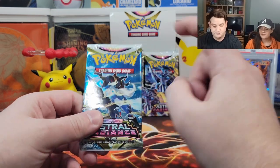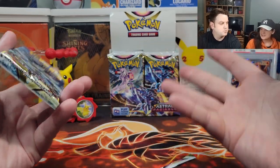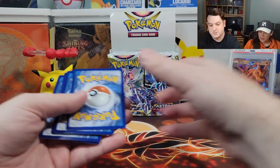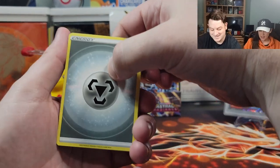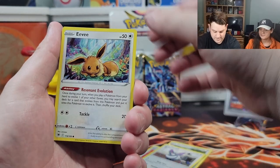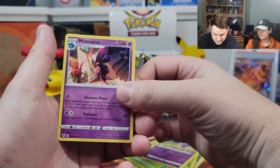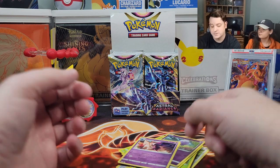Pack number two — heart of the cards, bring that energy! I'm going to try for Greninja. It's palpable. Water for Greninja, please make it happen. Hisuian Heavy Ball, Purugly, Eevee, Heracross, Teddiursa, Mantyke — I like this art a lot — Scyther, reverse holo Drifloon, and a non-holo Mismagius. Dud, dud, garbage. All right, let's clean this up.